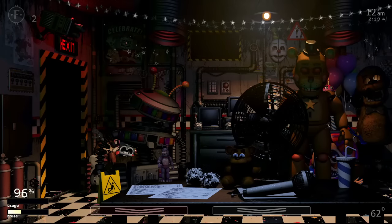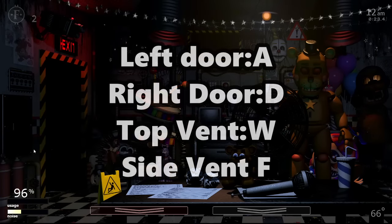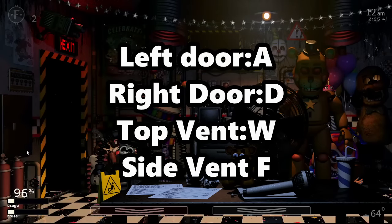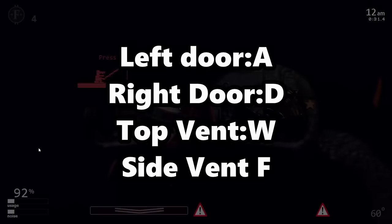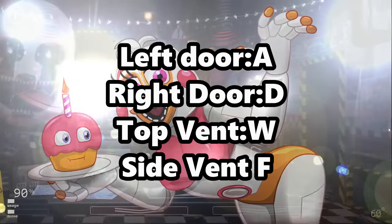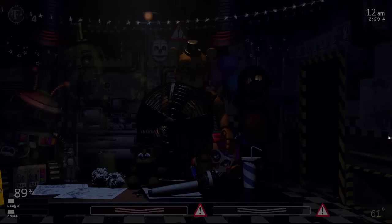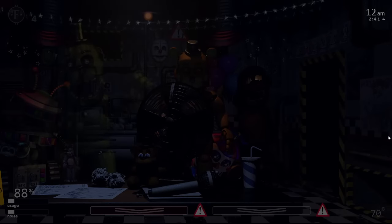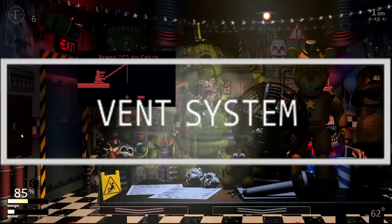In your office you have access to a flashlight, which you can use by pressing Z. The office has 6 openings you can interact with: a door on each side of the room — close with A for the left side and D for the right side — a vent at the top of the room in the centre closeable with W, a vent on the bottom right side closeable with F, and 2 duct openings from each side at the top. On the monitor there are 3 different systems: the camera system, the vent system, and the duct system.